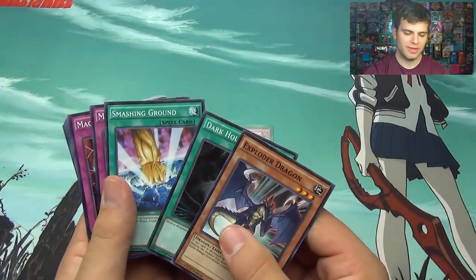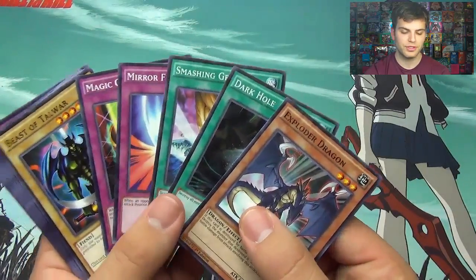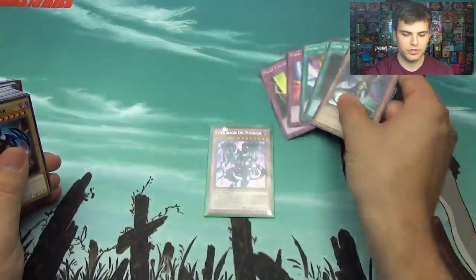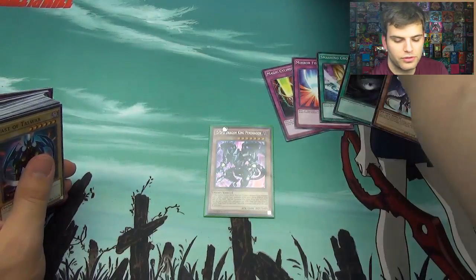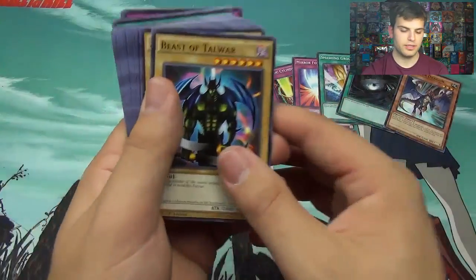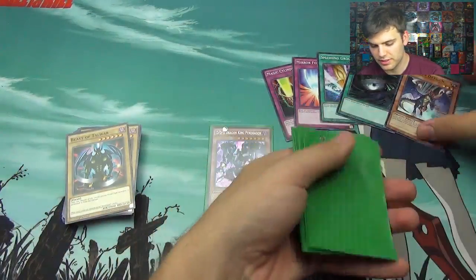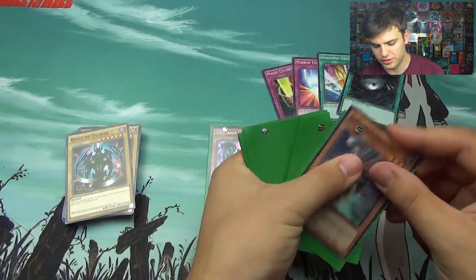We have Exploder Dragon, Dark Hole, Smashing Ground, Mirror Force, and Magic Cylinder here for our Shatter Foil cards — very similar to Saber Force's Shatter Foil cards. And we have Beast of Talwar. Some classic cards in here. Let me sleeve our Shatter Foils here.